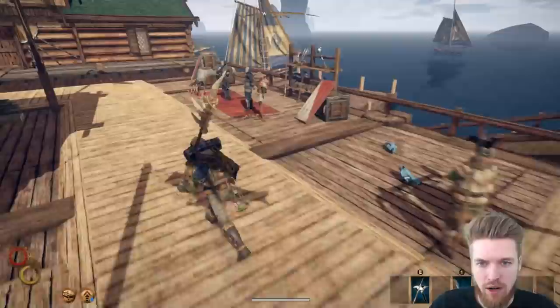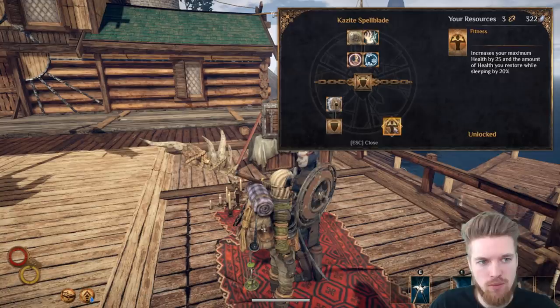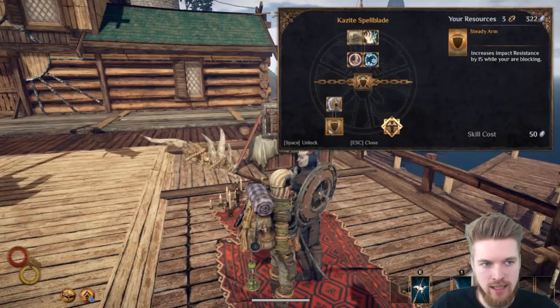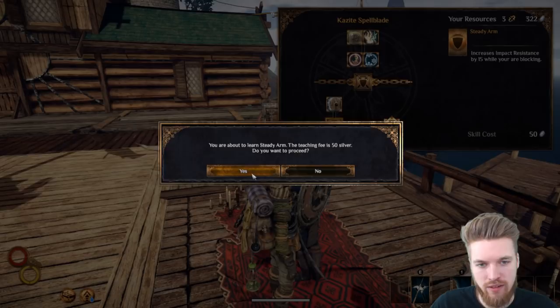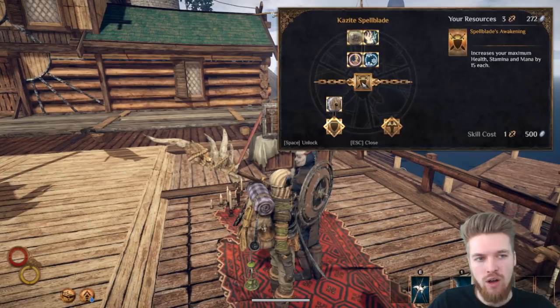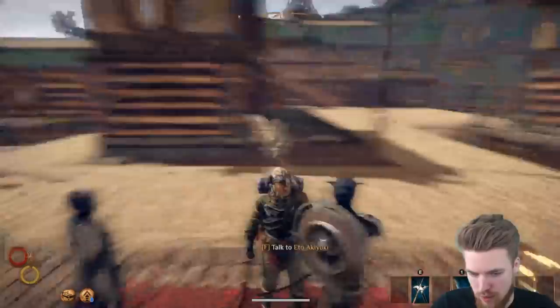I recommend you run over to the Kazite warrior and ask him to train. He's got this ability called Fitness which increases your maximum health by 25 and the amount of health you restore while sleeping by 20% - amazingly useful. Also the steady arm ability is really good - I recommend getting it as soon as you can afford it, it's 50 silver and for any weapon it increases your impact resistance. The shield charge ability costs 500 gold and increases your stamina, health and mana by 15 each. He also has some very expensive magical abilities you can use.